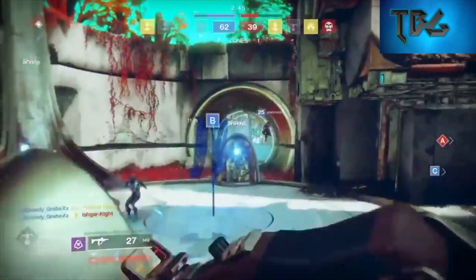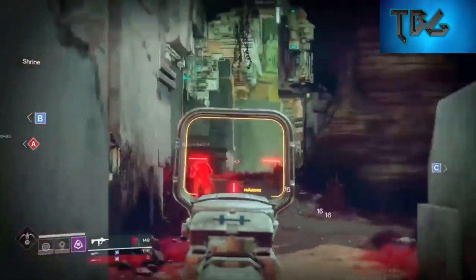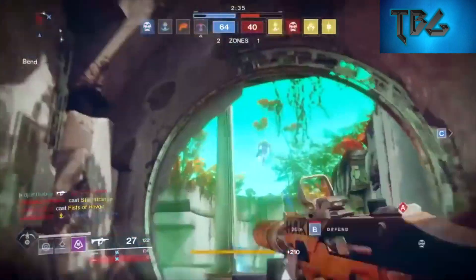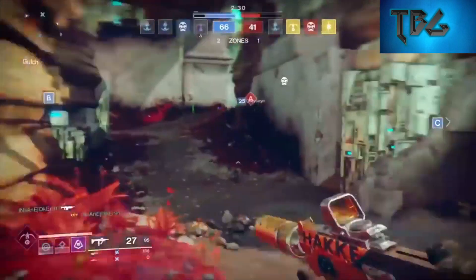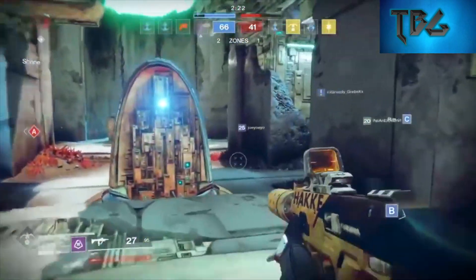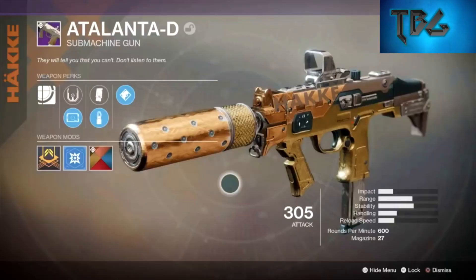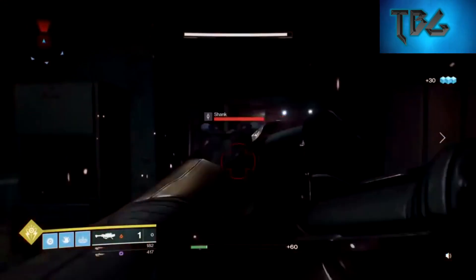Before the number one spot, here are a few honorable mentions — decent weapons that just didn't make the cut due to stats, perks, or limited viability. First is the Atlantis SMG with an insanely fast firing rate of 600 rounds per minute and a 27-bullet mag. SMGs are very situational — this weapon isn't great in PvE but can serve well in PvP. Because it isn't viable in both modes like the rest of the list weapons, it's only an honorable mention.